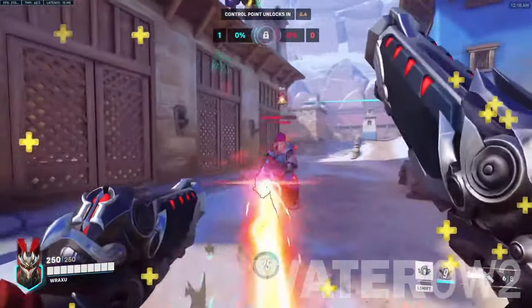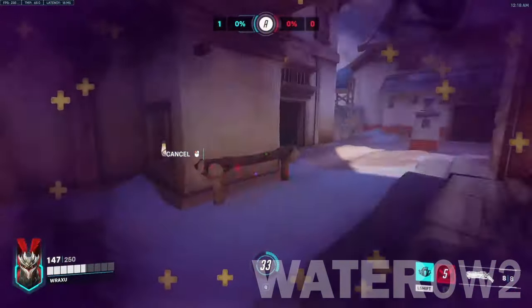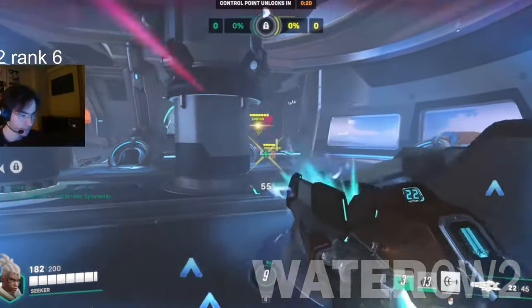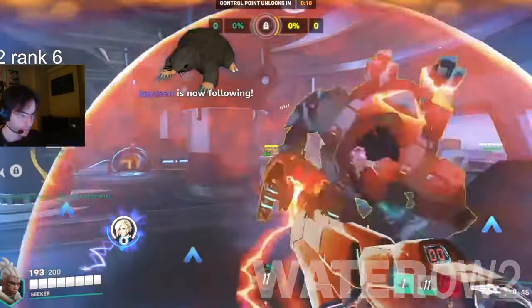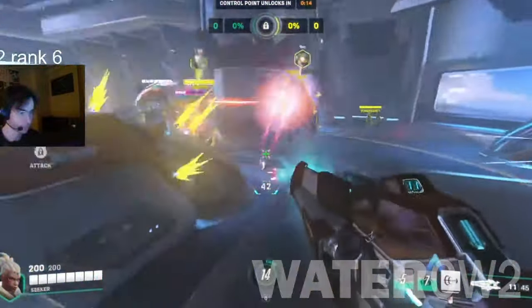A Reaper can counter a Reaper — try and get the enemy Reaper to use his invulnerability first, as that allows you to attack aggressively before using your own to get away. Sojourn Counters. Because Sojourn's primary fire is technically not hitscan, fast-moving heroes like Lucio, Genji, and Tracer can outmaneuver her.